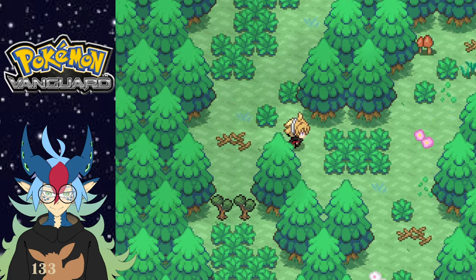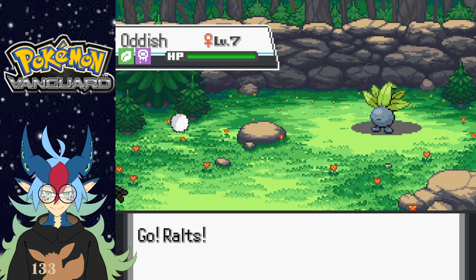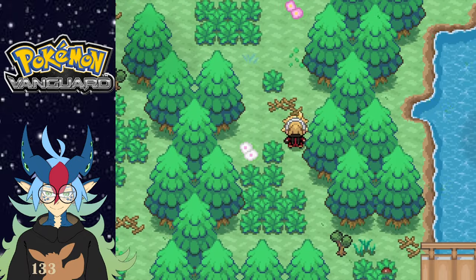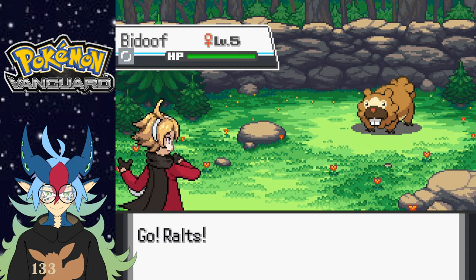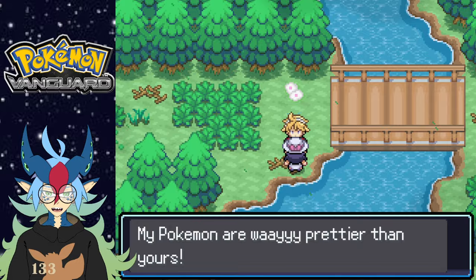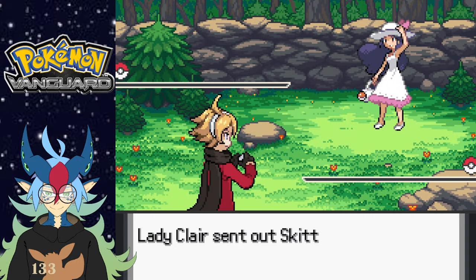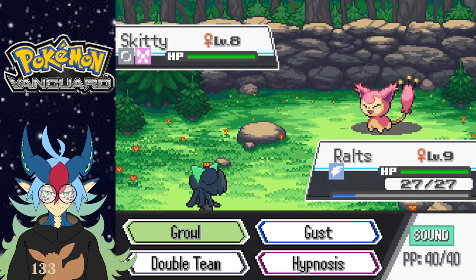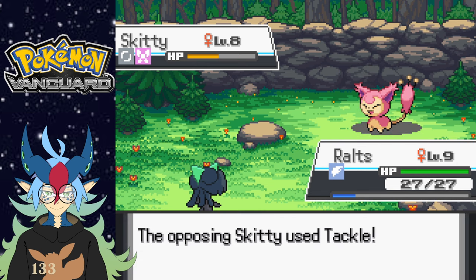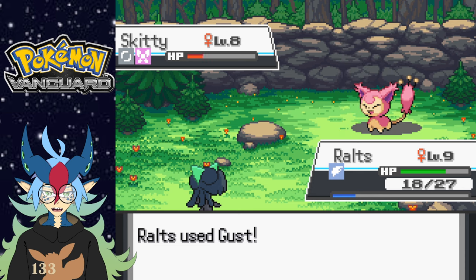There are two more Pokemon in this route. Let me just go through the route and enjoy the game. I was trying to do all that for 10 minutes — and it was an Oddish! Was that one of the hidden Pokemon? It was — okay cool. Let's continue forward, we do have trainers. Let me go fight — fun! I got another encounter right away. I just checked, my Pokemon are way prettier than yours.